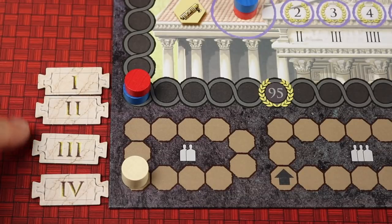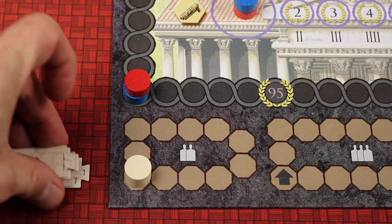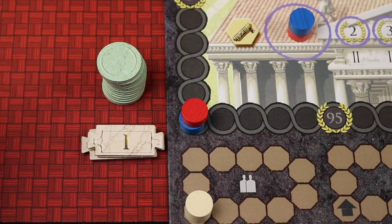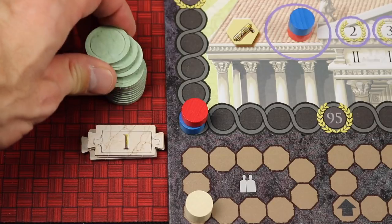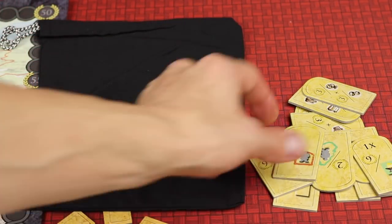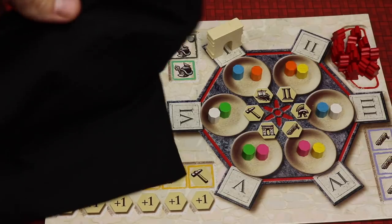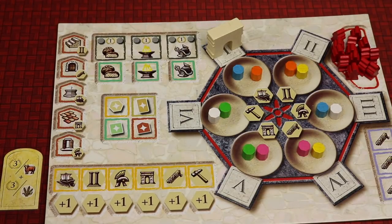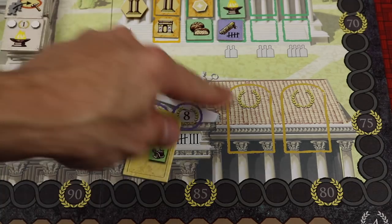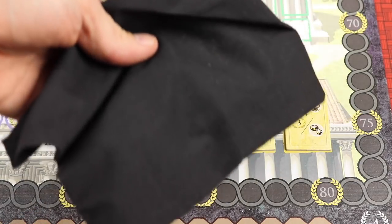Find the four quarter-year tiles numbered one through four and stack them in order with one on top, then two, three, and four. Keep these near the time tracker. Next find the green circular demand tiles, place them face down, shuffle them, remove three from the game, and keep the rest near the quarter-year markers. Find all the bonus tiles — illustrated on one side, gray on the other — and put them all in the linen bag. Each player draws one bonus tile from the bag, placing it yellow side up near their board. Then draw two more and place them yellow side up on the two bonus spots on the board.